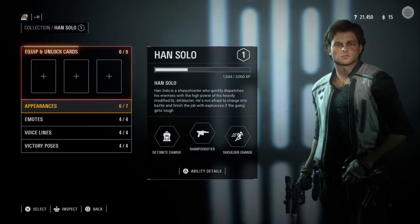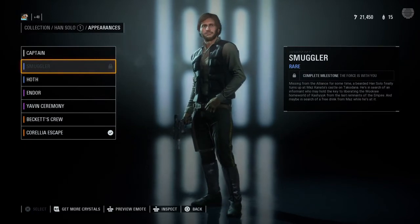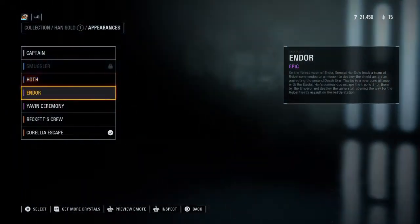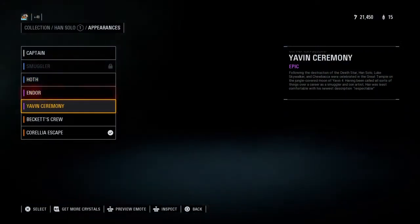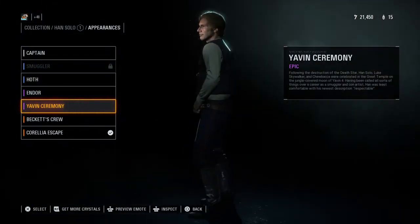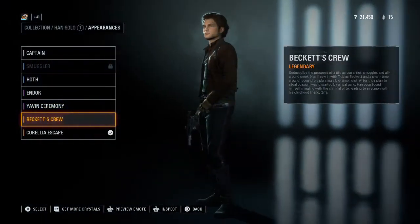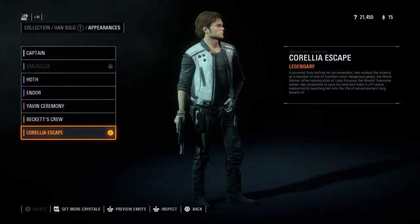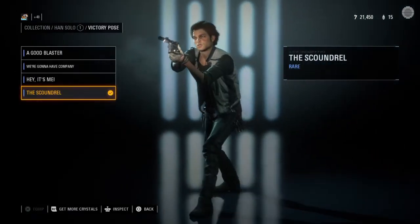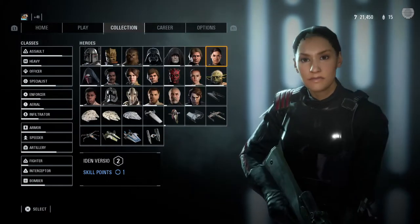Han Solo has a lot of appearances — he has seven. You have the Smuggler, the Hoth one, he just has like a vest thing on. I think this is the normal him, and this one is from the other movie. I chose this one — all legendary. For his victory pose I did this one. I just choose the victory pose that looks cool to me.